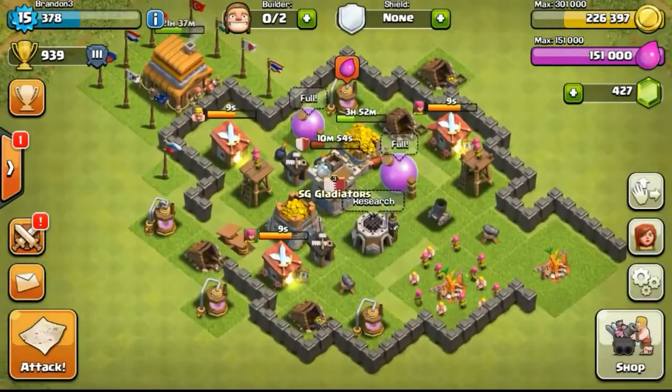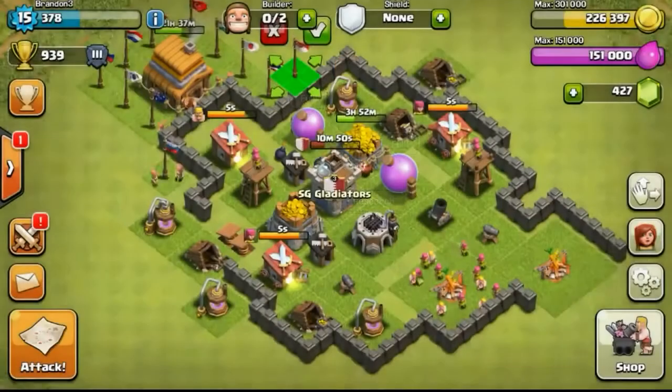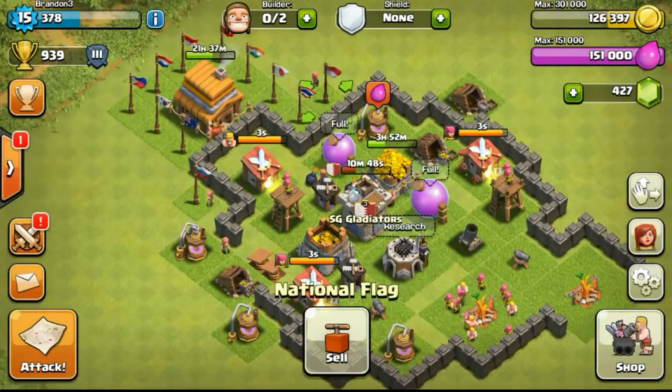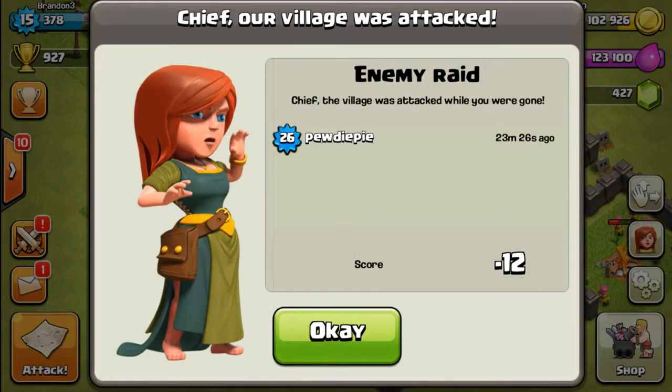Fast-forwarding ahead, the archers took out the town hall itself and got me one star at 18%, but still got the win. Back to our base again getting more national flags, stocking up the gold. In total there are actually 25 national flags, which totals up to 2.5 million.